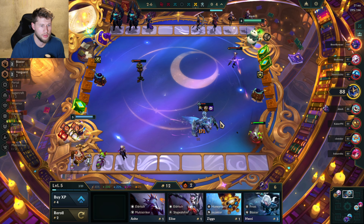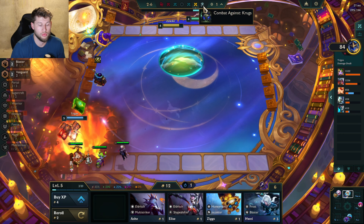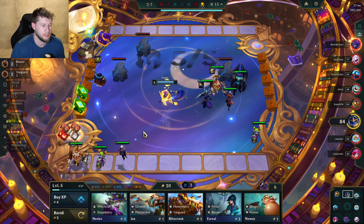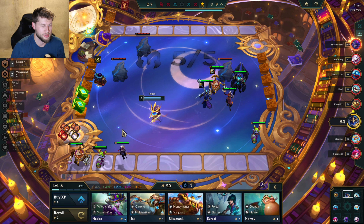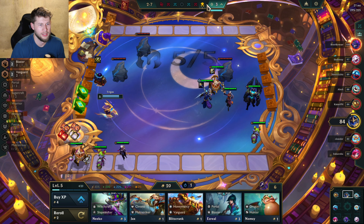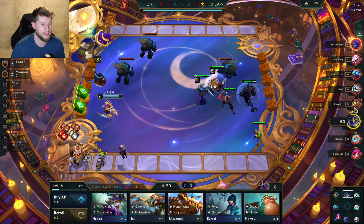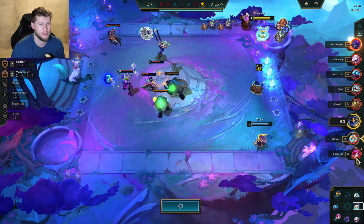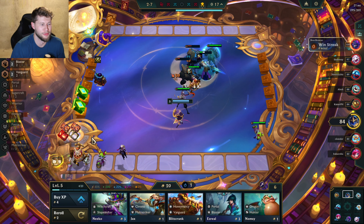We got Blaster Vanguard both for Rumble, so that's nice. I'm losing this one for sure — this Warwick, I can't do anything against it. But that's three losses so I only need one more loss and I'll have another component. I want to push level right now. Next round — three-one — push level, and then I'll be level six versus everyone else probably at level five or four.